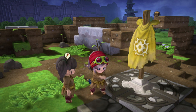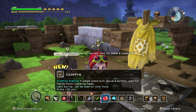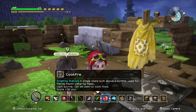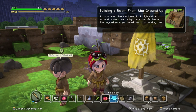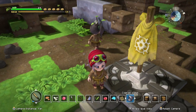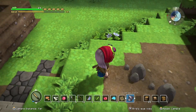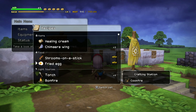I'm making this a room to cook in. A simple stand built above a bonfire used for making mouth-watering meals — a light source that can be used to cook food. It looks like we got the thing we need. Building a room from the ground up: a room must have a two-block high wall, a door, and a light source. Let's first check recipes.